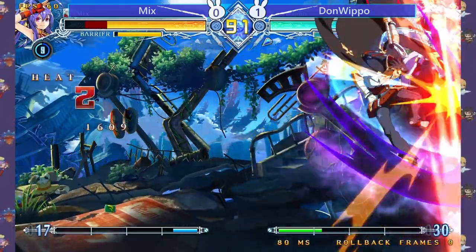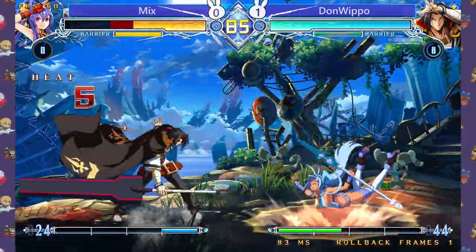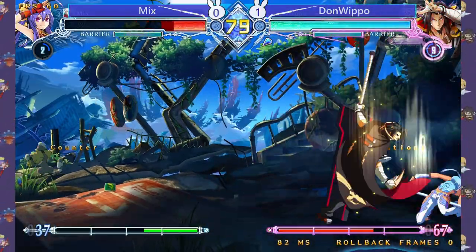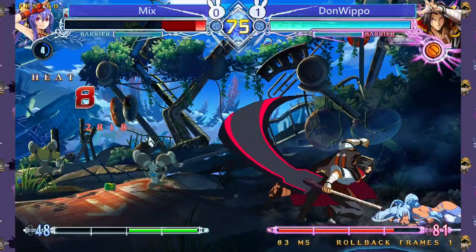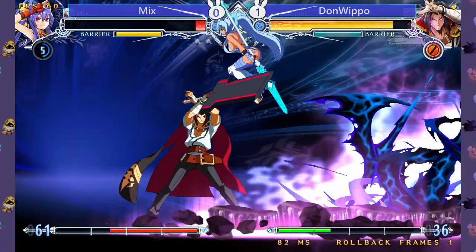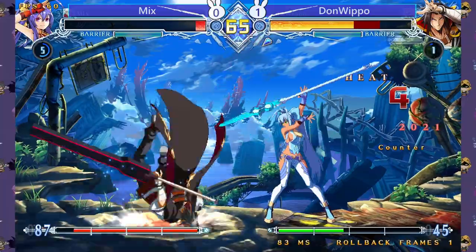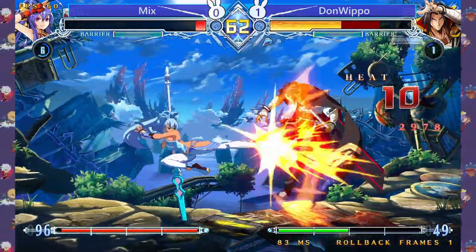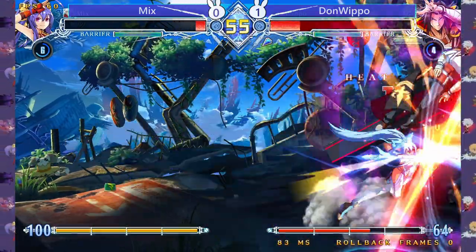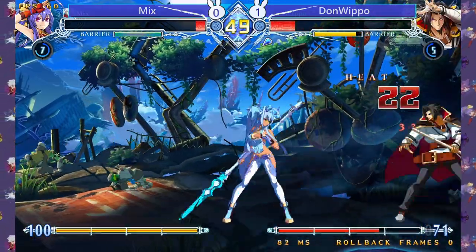They are definitely respecting me a bit too much — when I dash in after that 5DA they can just mash and punish me for it. A bad combo for myself — didn't matter that much, I get the 6A B Fafnir link which is always good, but I dropped the combo unfortunately. This could be a crucial drop because that would have been game-winning and set-winning. Mix is really doing a good job making you regret that — there's not much you can do when you drop a combo, you just have to take action and make sure you don't drop another one.